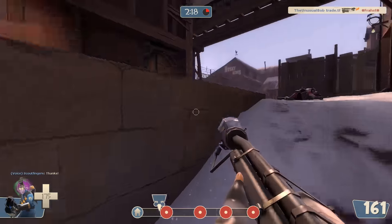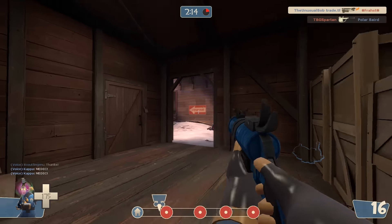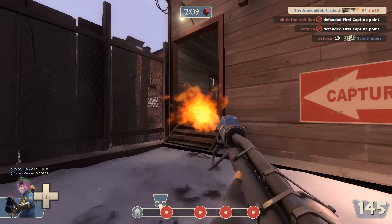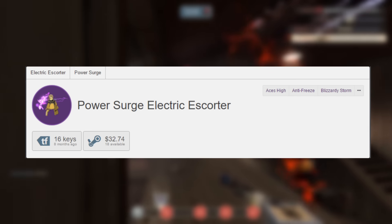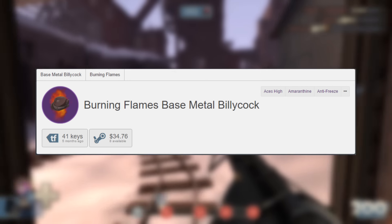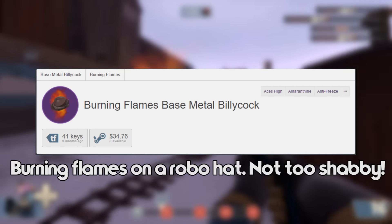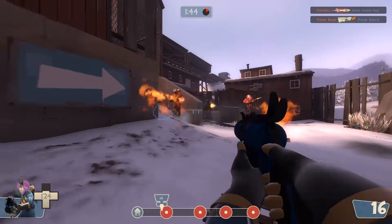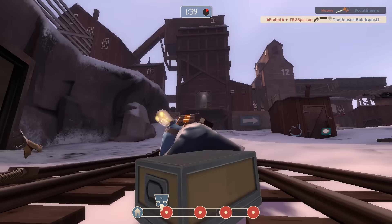The more experience you get trading, the more you'll be able to decipher these ads and figure out what actually makes unusuals good. Because at the end of the day, if you have a really crappy unusual with a crappy effect that happens to be one of one, it might not actually be that good. Or maybe you have a robo unusual that would normally be pretty bad but happens to have a very high-tier effect — that hat might be really good. So it is all relative, and the more experience you have, the more you'll be able to discern what is good and not.